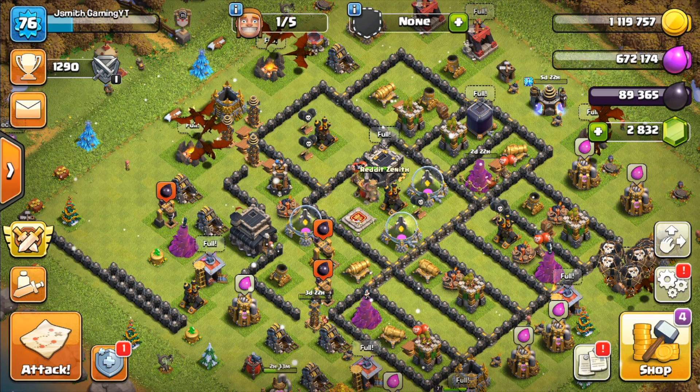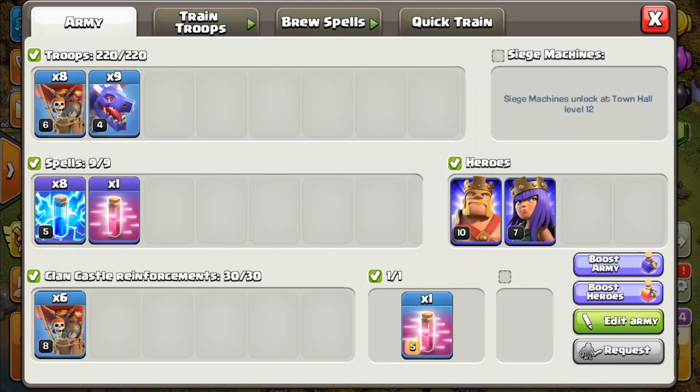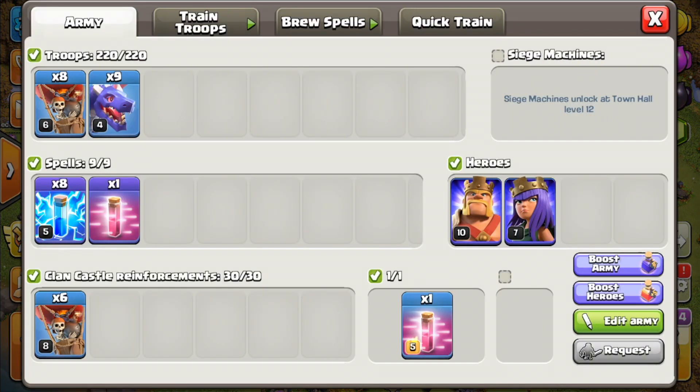In today's video, we are going to be covering how to crush bases at Town Hall 9 with dragons. The composition we are going to be using today is 9 dragons, 8 balloons, 8 lightning spells, and a haste.